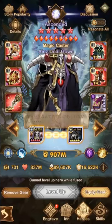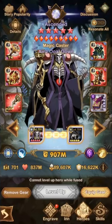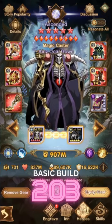Hey guys, welcome back to another AFK Arena Short. Today we're looking at Ainz. Overall guys, the basic build for Ainz is a 203. That is where you want him when you first get him unlocked.